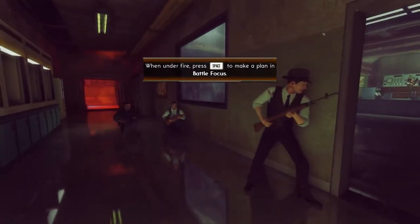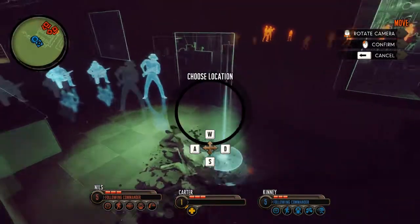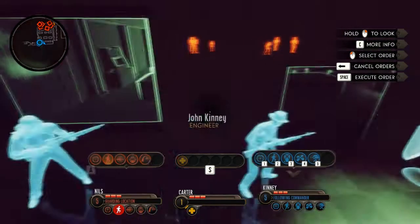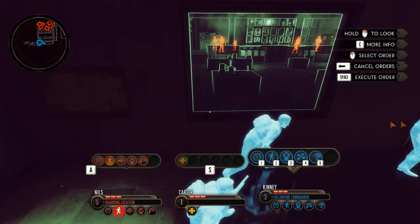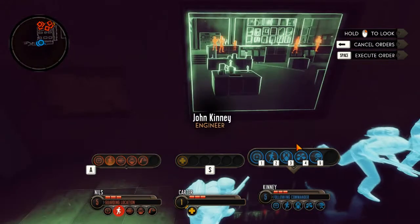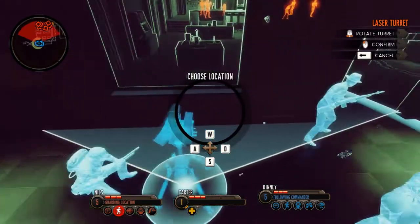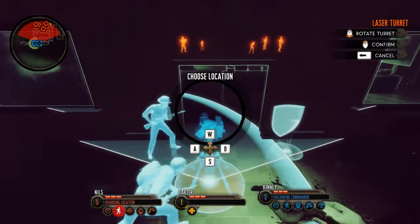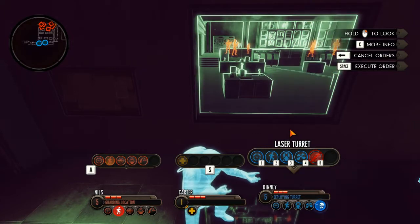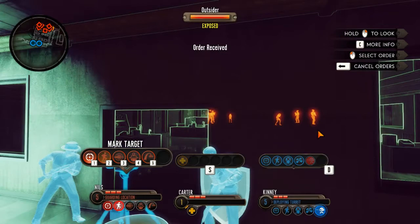Alright, guys. Let's go ahead and get our dudes into position here. Let's get Nils over here — we're going to get just a better access point. Let's also get Mr. Kenny here moved up. He actually has a cool ability — I believe a laser turret. Let's go ahead and bring that bad boy out and get it set up right in the doorway. This is going to be sweet. Let's go back to Mr. Nils here and have him mark a target for us.